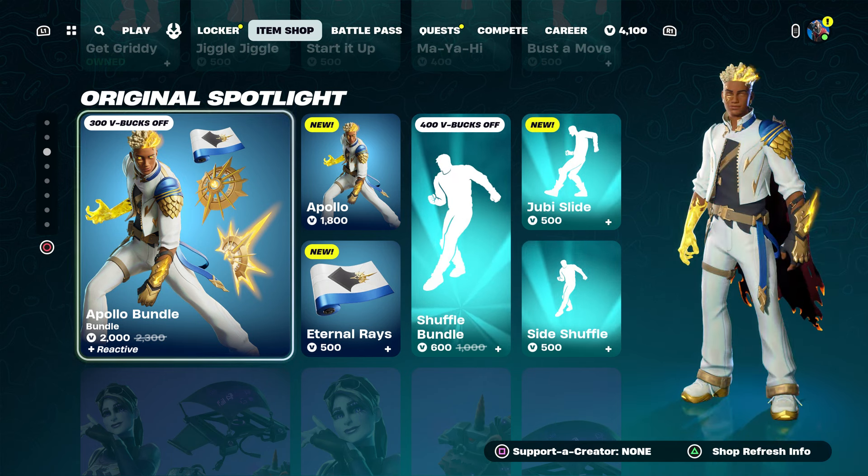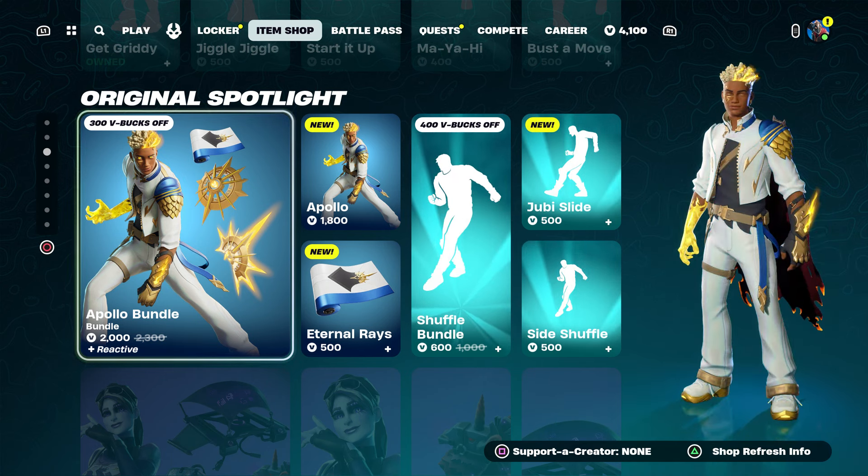They're only giving it out to 3,000 people, so I recommend you take advantage. Come over here and type in this code: http underscore free underscore apollo underscore bundle — meaning you get the wrap, the pickaxe, and the skin. Then put dash zero zero, and make sure to put that on because you need to confirm you own it. Then put dash zero zero nine seven seven seven nine nine zero one one zero nine zero.